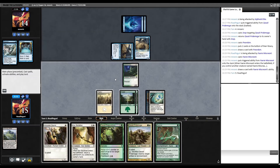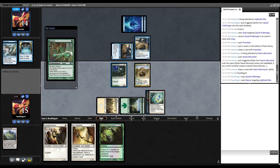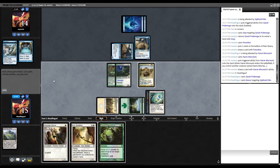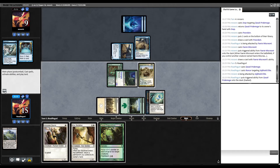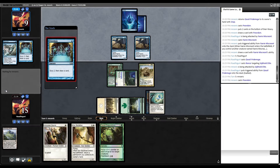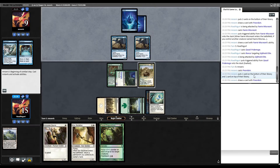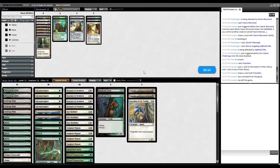Opponent gets seven cards, preordains — doing a lot of digging. They find something they like. We draw Rancor, which is pretty reasonable. Let's tap out the Pride Mage and slap Rancor on the Safehold Elite, which brings the clock up quite a bit. Opponent goes down to nine. Then we got there — nice! Let's go to sideboards.